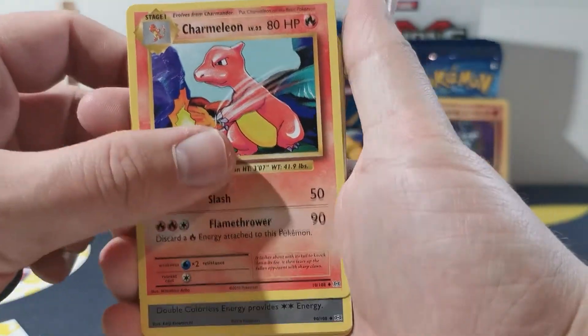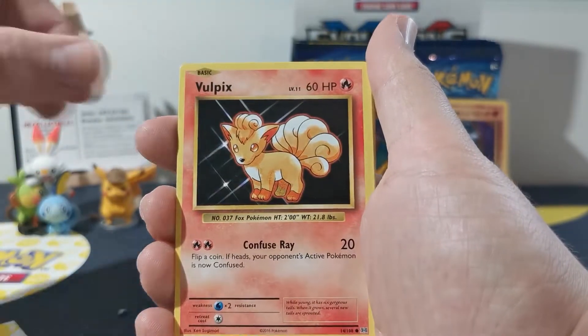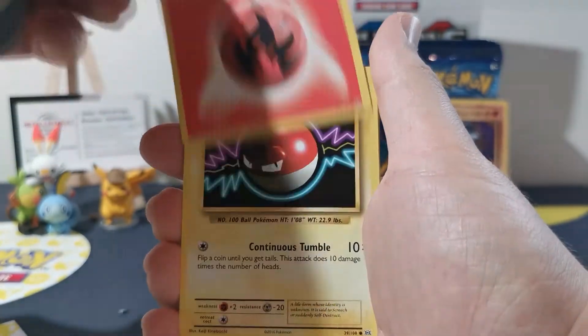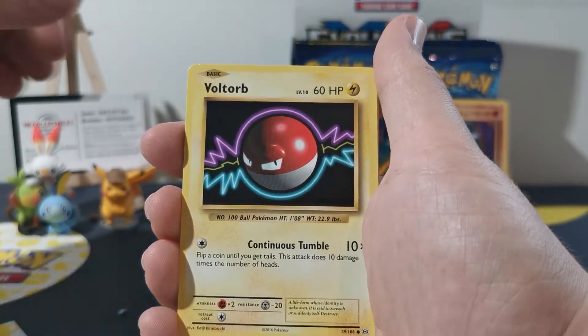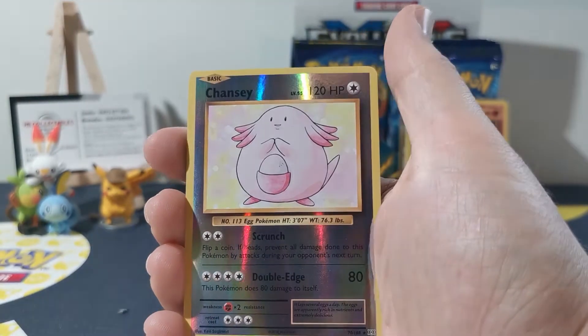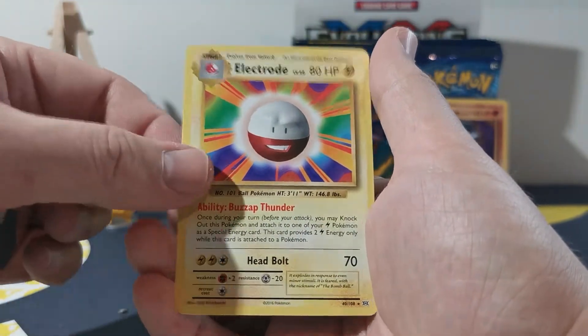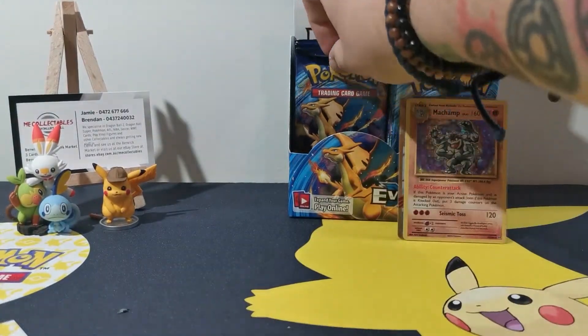Let's check out Charmeleon. Nice double colorless. Another energy — because there's two in this one. Tremendous. A reverse Chansey there — look at that! And an Electrode as our rare. I love it.